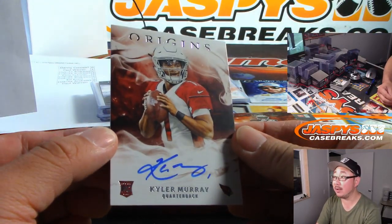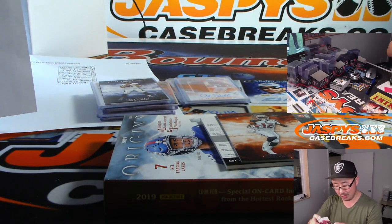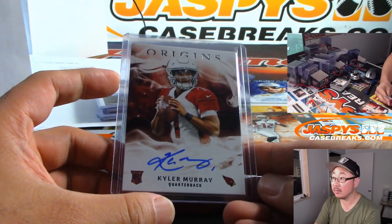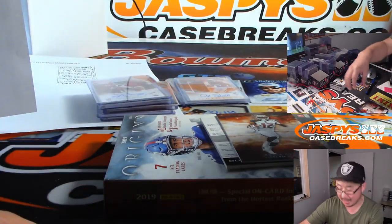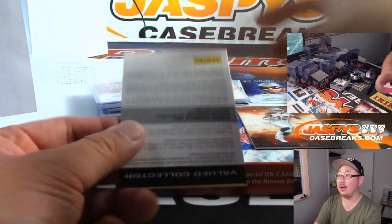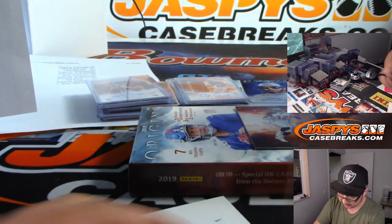Kyler Murray — and it's not numbered! That's the on-card, that's part of the non-numbered hit pile. The redemption is Benny Snell Jr. — that'll go to Steel Curtain and the Steelers.